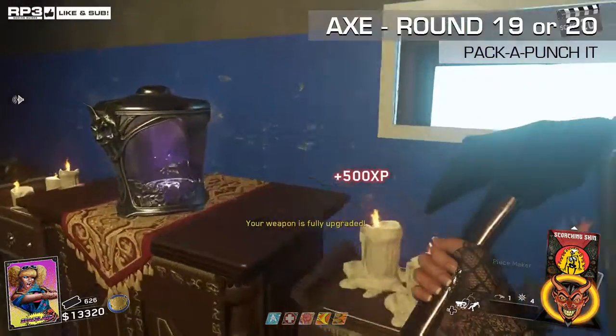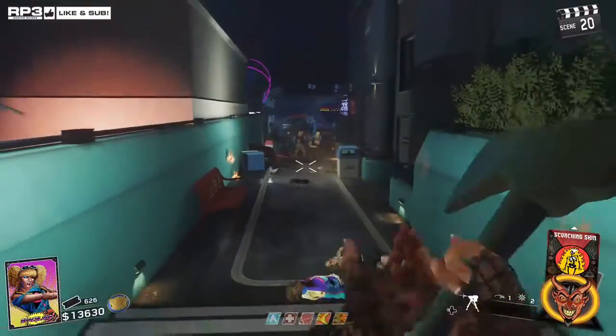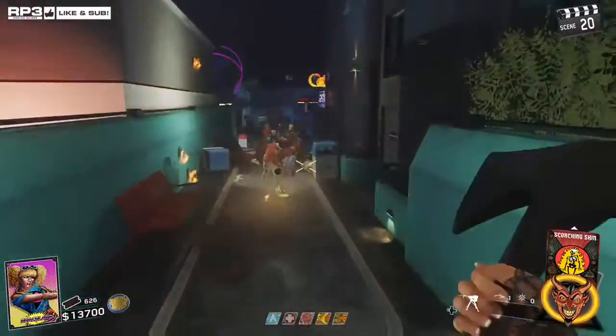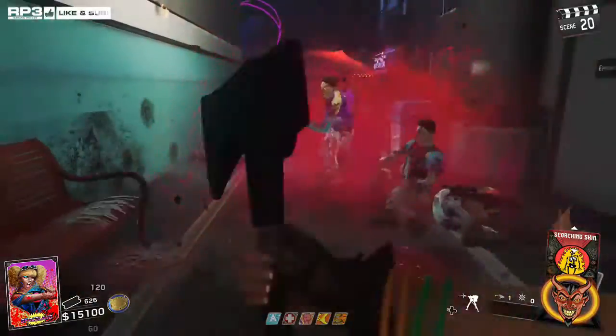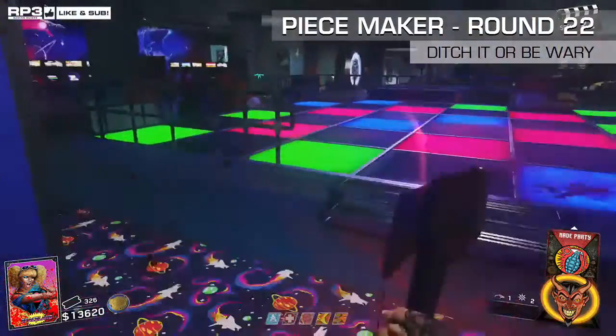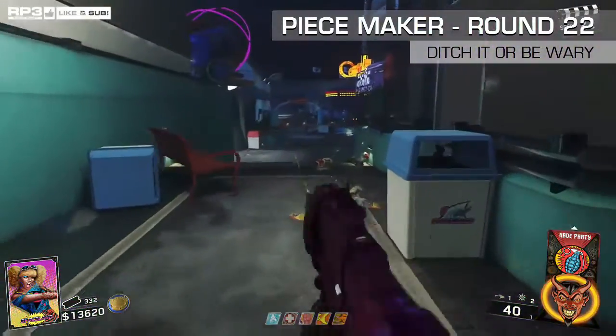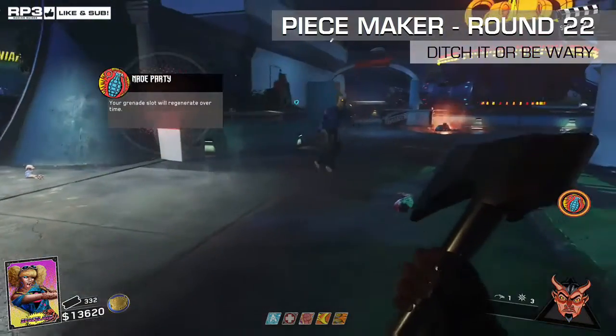Once you Pack-a-Punch it, it's the Peacemaker, and then you're good again for another two rounds — it just completely obliterates the zombies. So at round 22, you're going to want to either ditch it or just be wary and keep going with it.